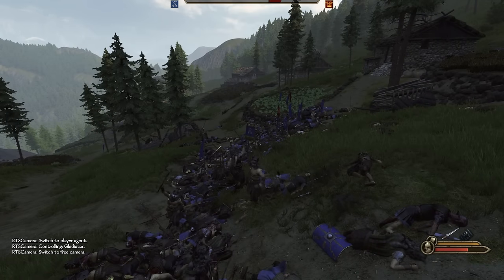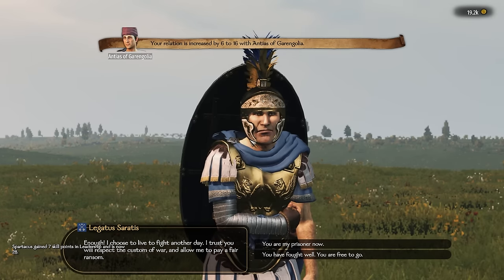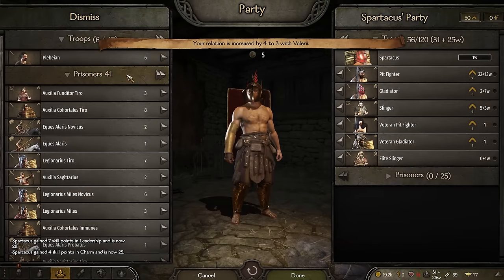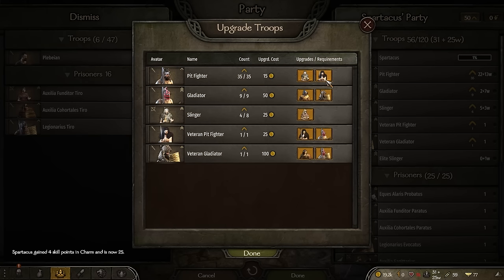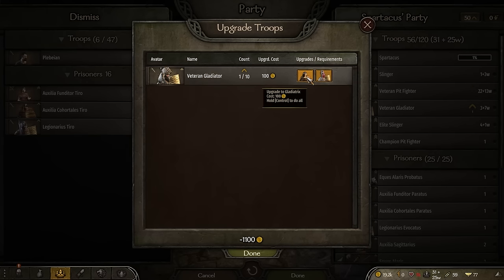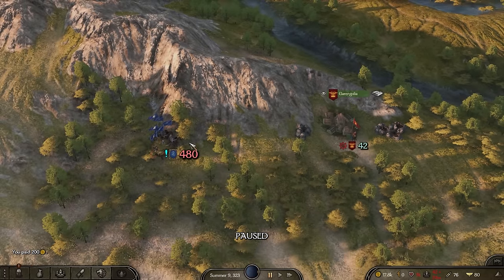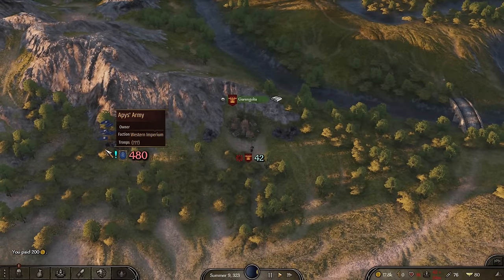The more soldiers they send us the more experience and gold we get. We might need to start taking some prisoners in the future but for now we'll free most of these guys. We need as many two-handed warriors as possible - champion pit fighters, and we even have a gladiatrix we can get. We have a giant war party coming of over 500 Romans - that is not good.